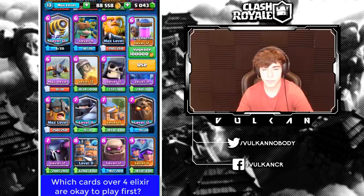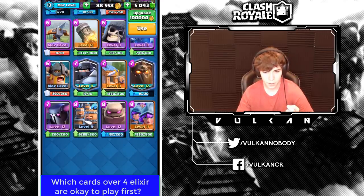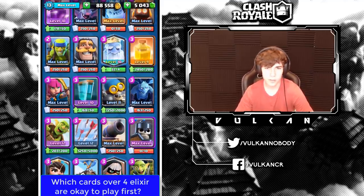Elixir Pump is an okay starting play, but only if you have a ground troop available to defend it or a Tornado to pull a Miner to the King Tower. You can start a Barbarian Hut but be careful about Lava Hound and Balloon decks. Other than that, cards more expensive than 3 elixir — those are the only ones you'd ever want to start with. Now let's go through some specific decks and how you start off the game with each.